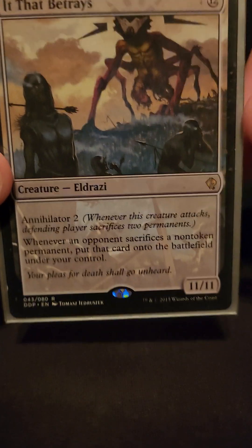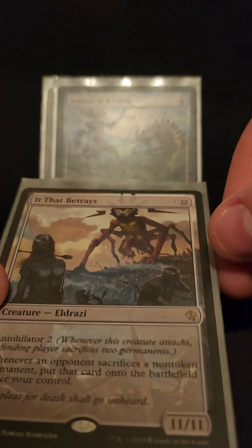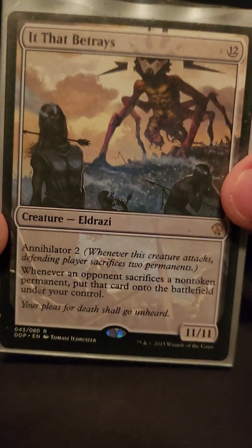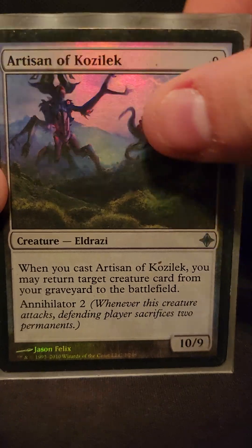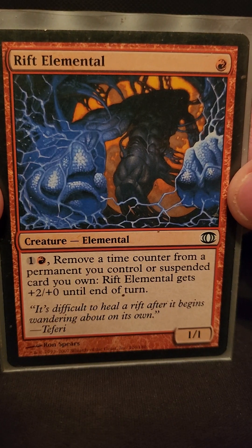It basically boils down to: if you have one of these, once you've nuked the entire board and your things are in suspend, they come out, there's nothing on the board except them, and every time somebody plays a land you swing at them and they just sacrifice it. Artisan of Kozilek. Rift Elemental — pay one red and one neutral to remove a time counter.